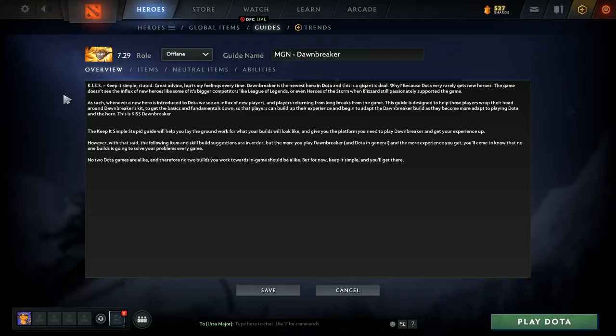As the name suggests, it's the Keep It Simple Stupid guide. It's designed to keep things simple. If you're an inexperienced player to Dota, or you're new and checking out the game because you've seen the Dota anime or you like the look of the new patch, this is a great starting point. You pick up Dawnbreaker, the new hero, just like everyone else. No one has more experience than you at this point because she's new for everyone.